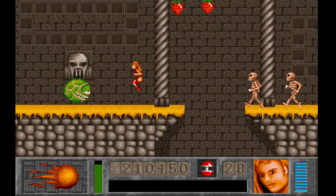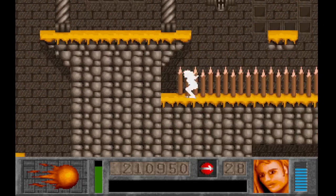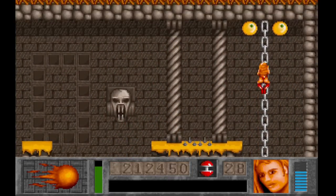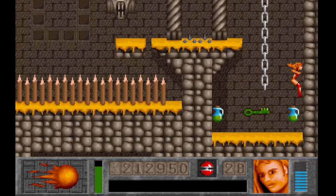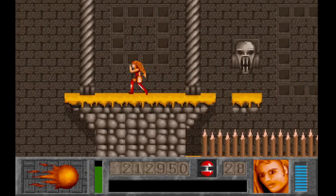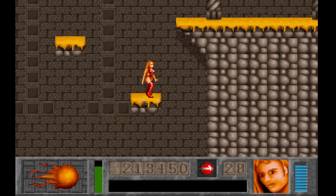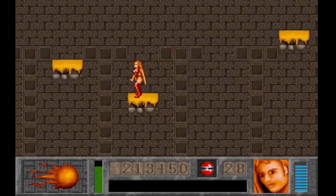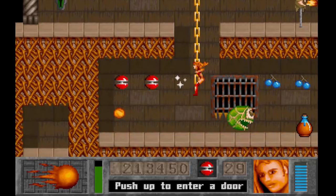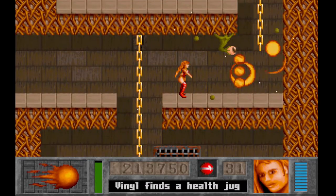You've got some new enemies like this weird eyeball guy. He speeds up when he sees you. I tend to refer to him as the creepy old man who's lusting after the eye candy. Now that I've picked up a third fireball, I can now throw three fireballs. That is the maximum — you cannot get any more than three fireballs.